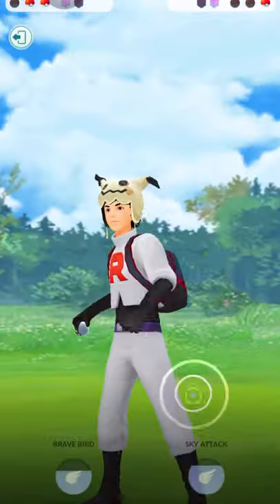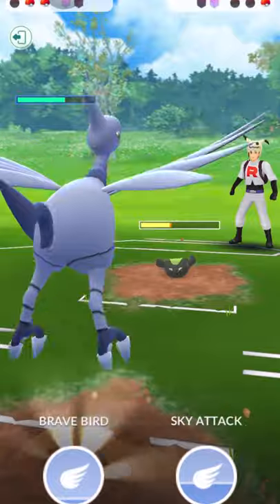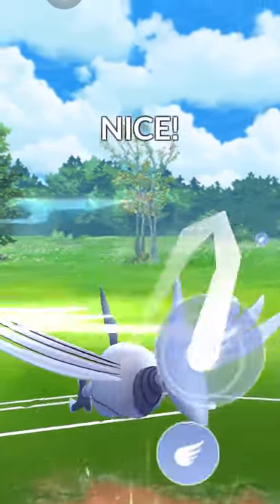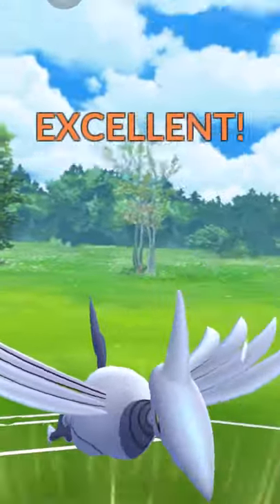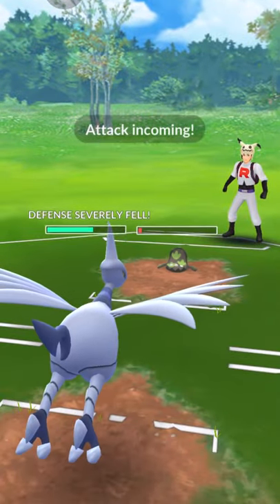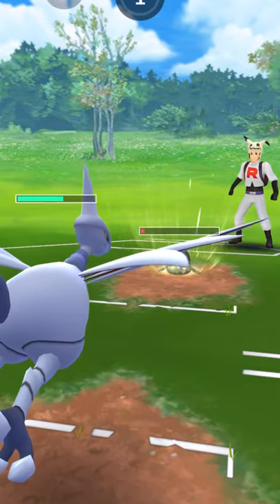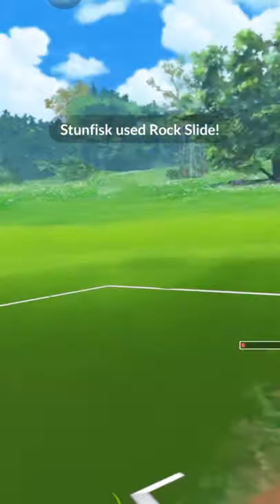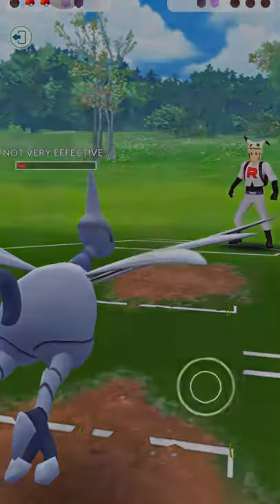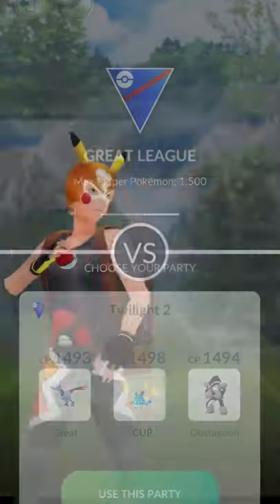I think I'm gonna bring back Stunfisk. At this stage I might go for a Sky Attack or Brave Bird, but Brave Bird will lower my defense heavily. I usually use Brave Bird when I'm about to switch, or when I'm about to win anyway and there's nothing to lose because I still have Azumarill in the back. That Brave Bird did a huge amount of damage to that Stunfisk even though it's resisted.